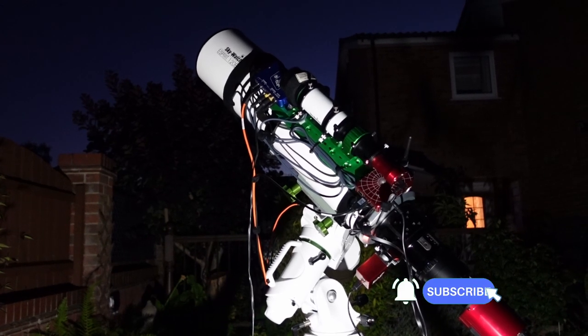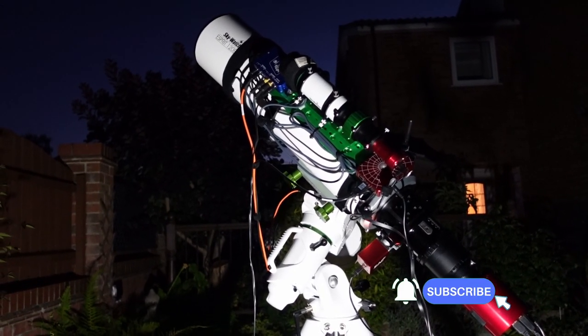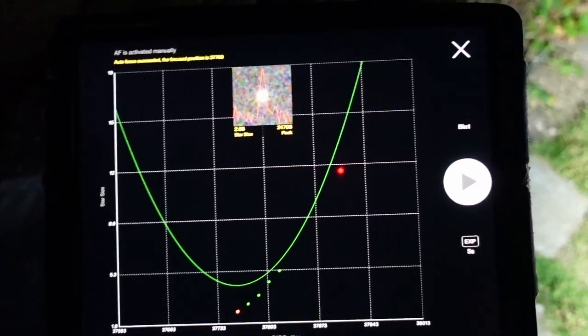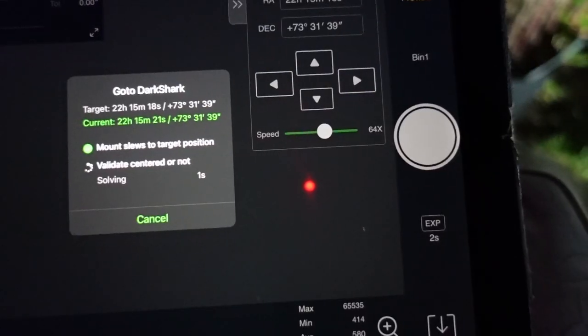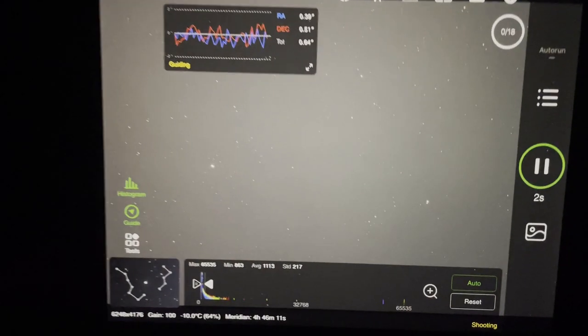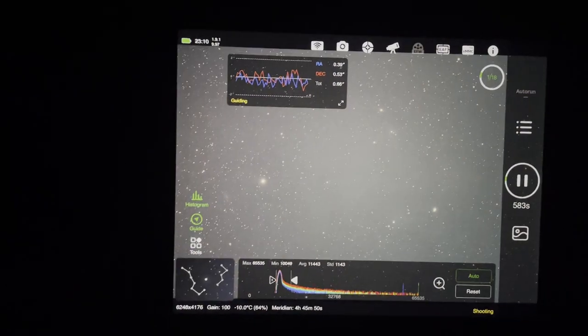The rig is currently pointing at Arcturus. It's doing an automatic focus routine, creating a nice little V-curve. Focus is found - target is centered. It says it's found the Dark Shark. The first 10-minute sub is about to pop up. It's okay but it is a bit bright - it is only 10 past 11. Each sub will get a little bit darker. You can just about make out some dark nebulosity in there. That is the Dark Shark. The stars look good - nicely focused, pinpoints right into the corners.